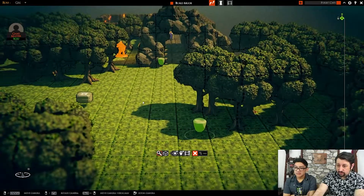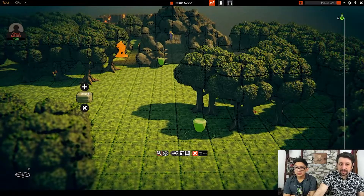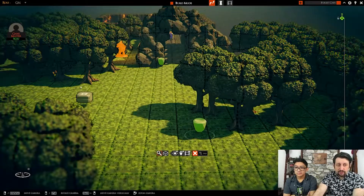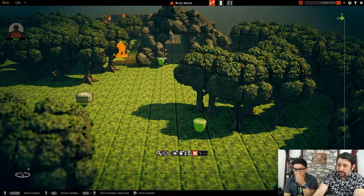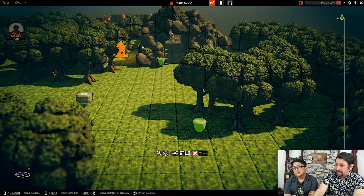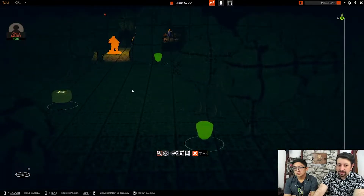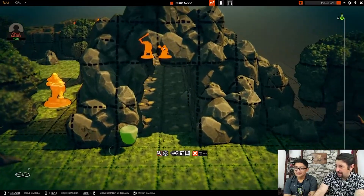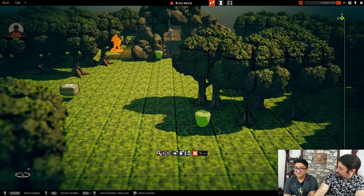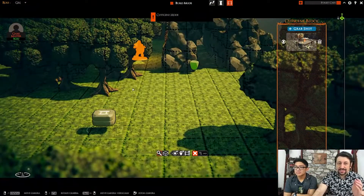There are some interesting DM tools you can use. When you hit Tab, you can see different DM tools that you have set up. These ones here are for night and day. So if you click that and click Apply, all of a sudden it gets dark. And if you click this one, it goes light. This is good for when they're entering the cave and you want to have it be darker in there.